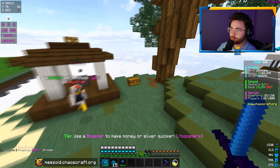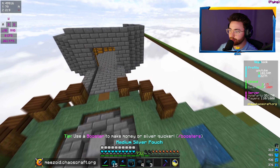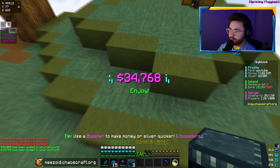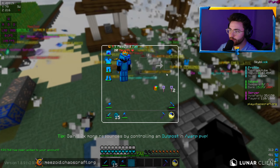Everything is pretty much sorted now. The only thing left is that Zip is actually going to make a grinder later. So what I'm going to do is open up our pouches, then we'll open up the crates that we said we would. We'll open up the three summer crates here — there goes one, two, and three. Let's do all three of them at once and just hope for the best.